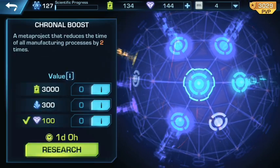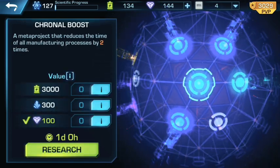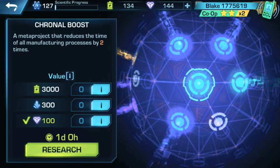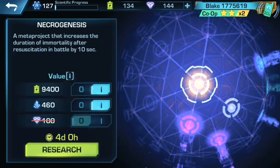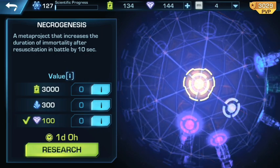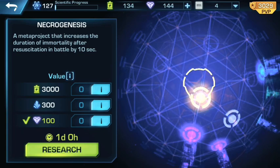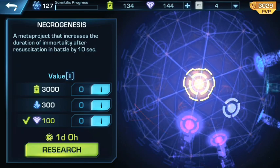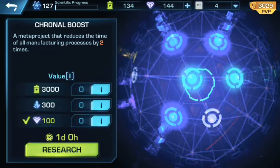As much as I want stasis grenades, my next project is focused on getting crystals and reducing time. The next thing I'm working towards is this one right here — it reduces time of all manufacturing processes by two times, so it cuts everything in half. I'll probably make this a priority so I can show off that feature, and also this one — if we die we get revived for 10 seconds, which would just be awesome based on those last-minute deaths we saw.